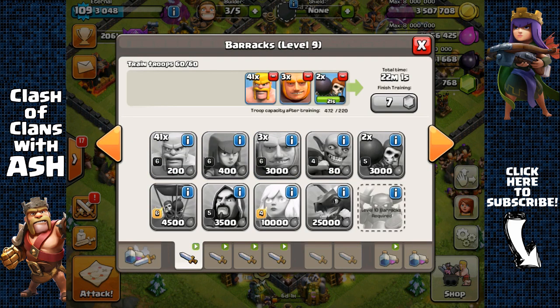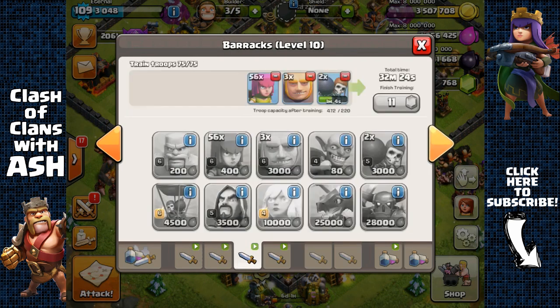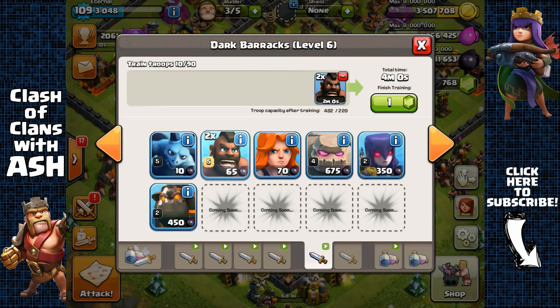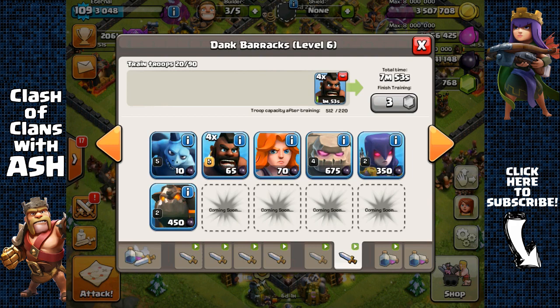This is just one of many great methods of farming gold and elixir fast, and there are many other viable methods which I'll cover in future episodes. Also importantly, if you're not using the archer queen for farming then you should not be cooking any giants. So if you're not using the archer queen, don't use any giants — just use more barbarians and archers.